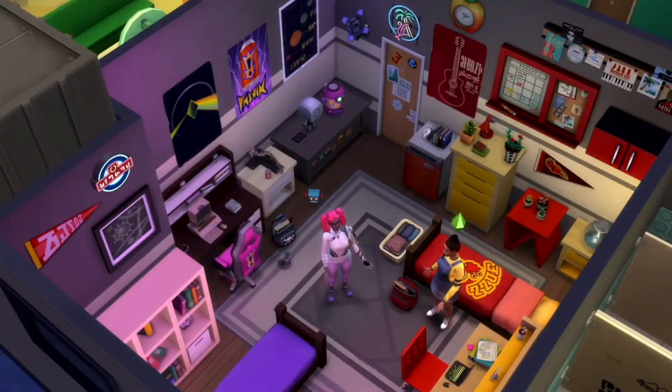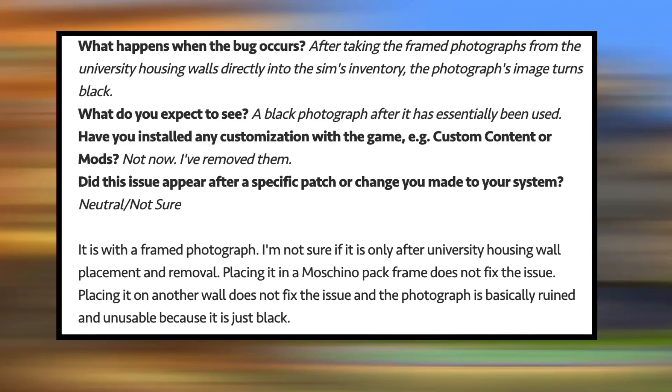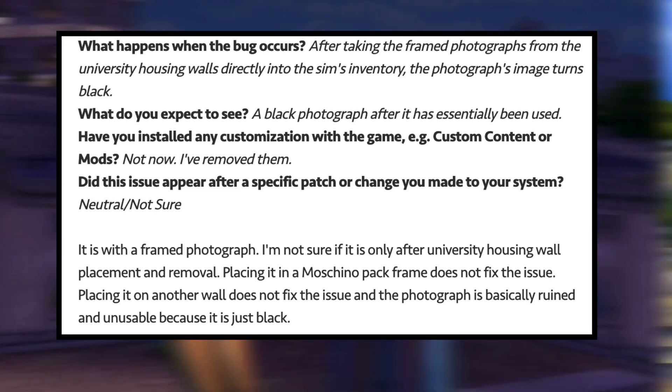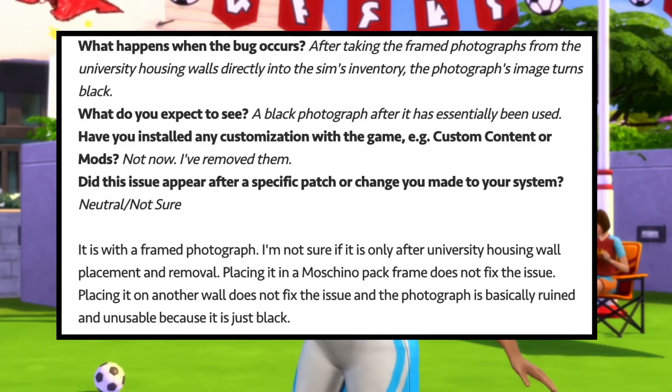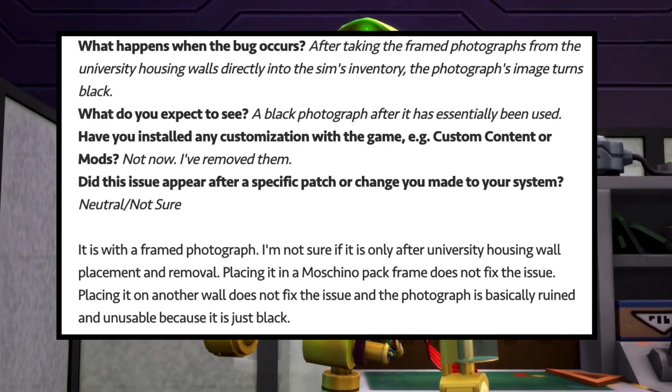One Sims 4 bug I've personally never dealt with happens when you take framed photographs from the university housing walls and place them in the Sim's inventory — apparently the photographs turn black. This is a really strange glitch, and hopefully it has an easy fix, but it is specifically with framed photos.